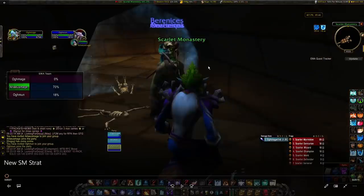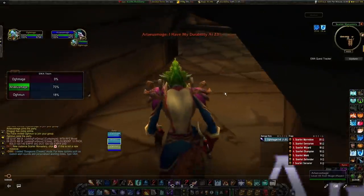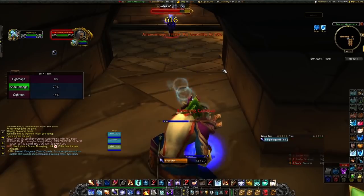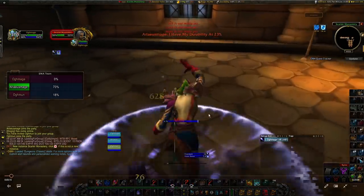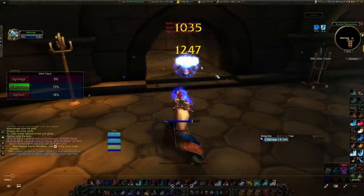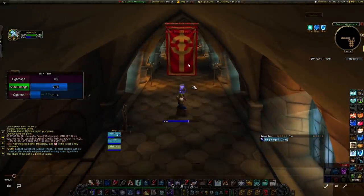Here we are in SM. We have two boosted toons: our alt mage at 35 into 36, and another at 18 into 36. They have about one to two percent rested XP just from sitting outside the instance, but it's nothing compared to what we'll get. Coming into SM Cath just like always — if the toons are less than level 31 they'll automatically aggro the first mob from proximity, so just take him out real quick. From here we get buffed up, get water made, and start the pull.